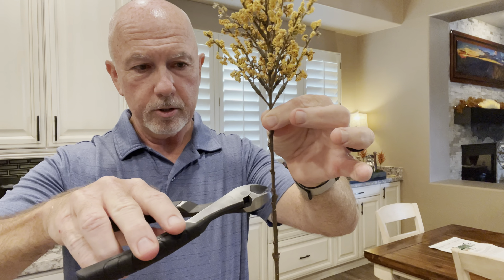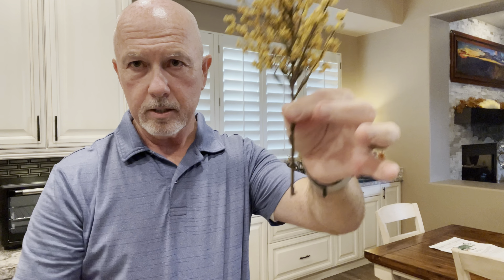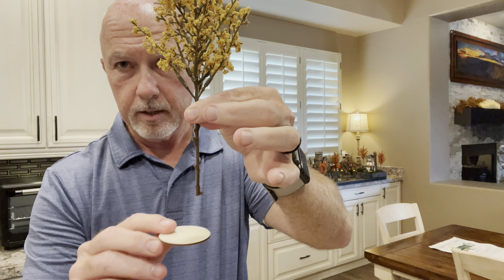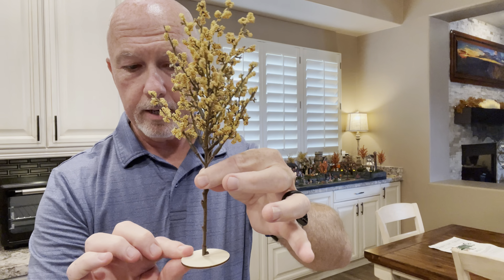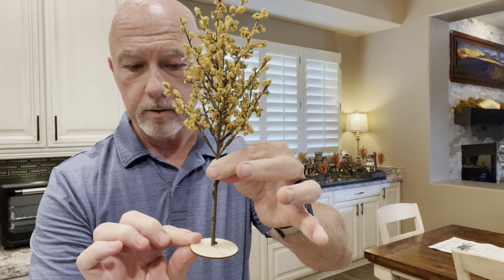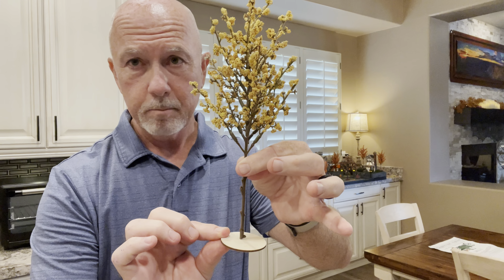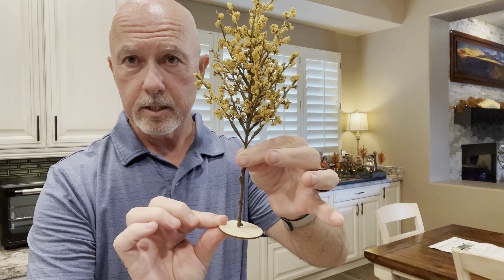Measure how tall you want the tree in your village — this is way too tall and doesn't look natural, but something shorter looks much more natural. I'm just going to cut the tree right about here. What I'm left with looks about like this. Then we're going to put the base on — cut it out, sand it down, glue it all together, and let it sit until we're ready to paint.